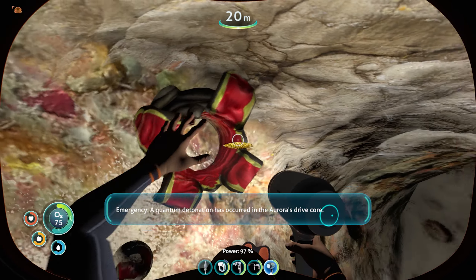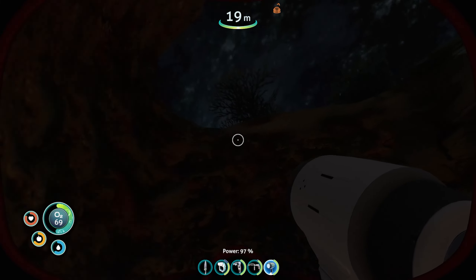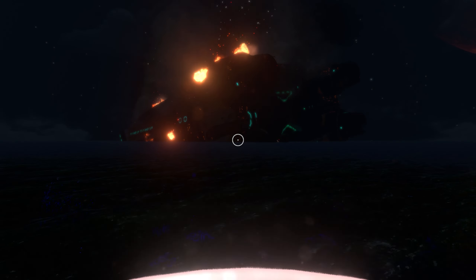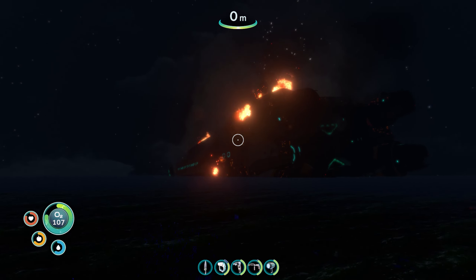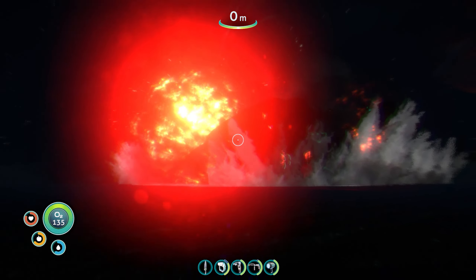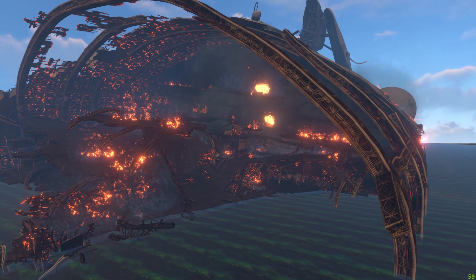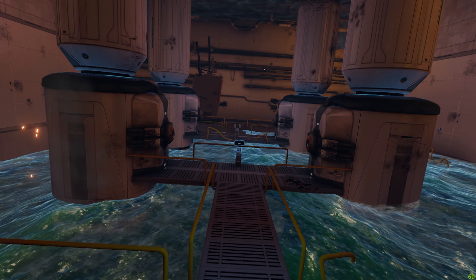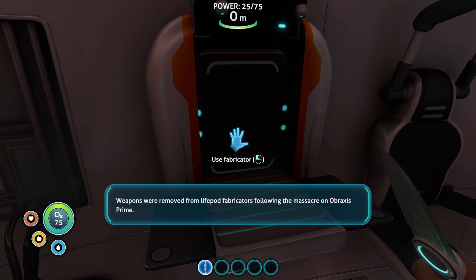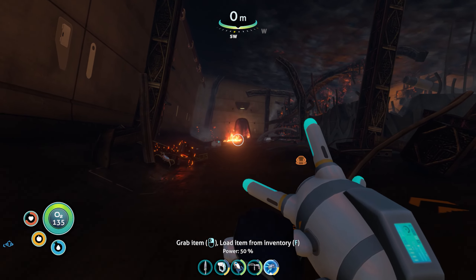Approximately two hours into the game, players receive a distress signal from their digital assistant indicating that the Aurora is in a critical state. Shortly after, a catastrophic explosion occurs, causing radiation to spread throughout the surrounding area. Players are then entrusted with the vital mission of entering the wreckage of the Aurora to repair the damaged sections where radiation is leaking, introducing them to various tools and fostering problem-solving skills as they explore the ship.